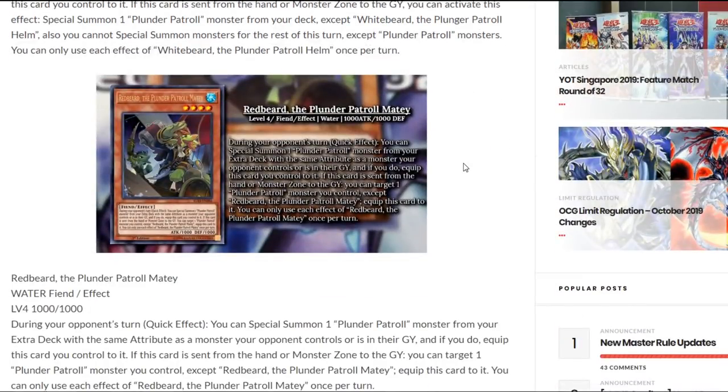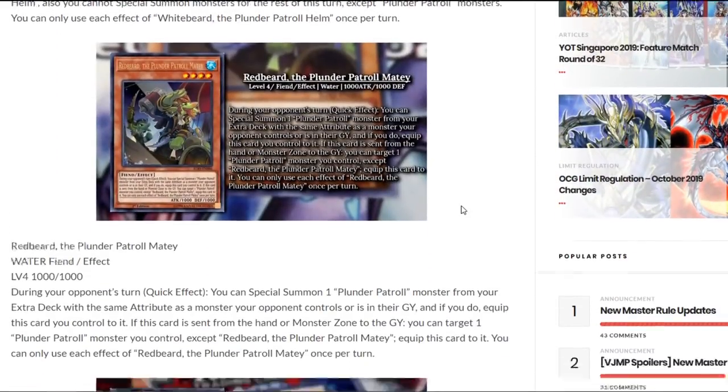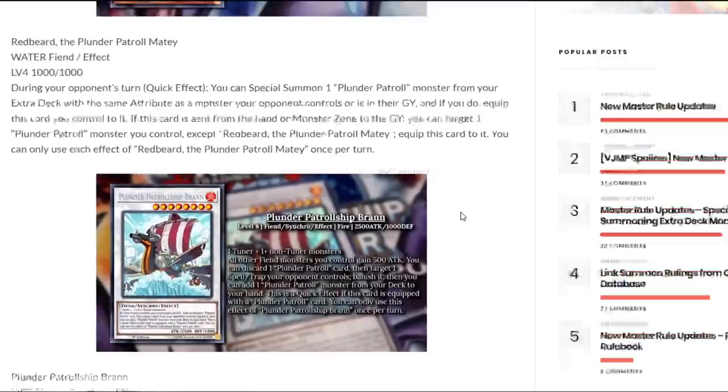Next up we got Redbeard the Plunder Patrol Matey. During your opponent's turn as a quick effect, you can special summon one plunder patrol monster from your extra deck with the same attribute as a monster your opponent controls or is in their graveyard. If you do, equip this card you control to it. If this card is sent from the hand or monster zone to the graveyard, you can target one plunder patrol monster you control except for itself and equip this card to it. You can only use each effect once per turn. This one is a water fiend with level 4, 1000 attack and 1000 defense. The stats might not be the strongest but it doesn't really matter — we're basically using it for the special summon straight from the extra deck.